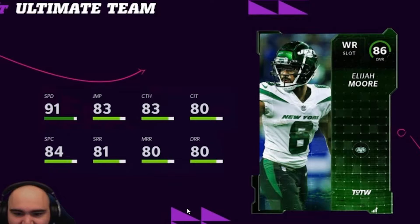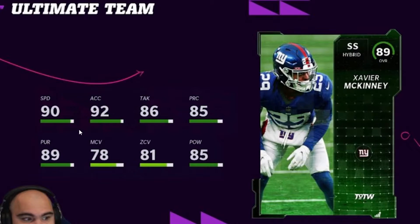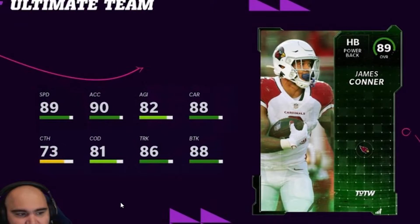Then we have Elijah Moore for the Jets — 92 speed, and then everything else is not that tremendous. Xavier McKinney: 91 speed, 93 acceleration, 86 play recognition, and hit power, along with 90 pursuit. Zone coverage is still pretty bad and man coverage isn't great either. Then we have James Conner: 90 speed, 91 acceleration, 89 truck, 89 break tackle, 87 trucking, and 89 carrying. That is basically Team of the Week.